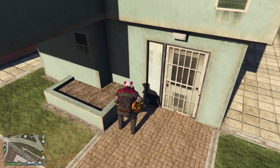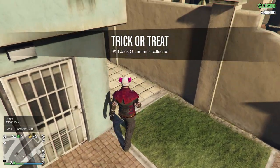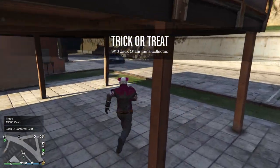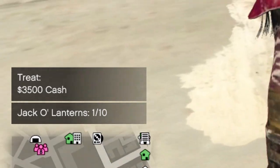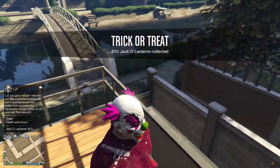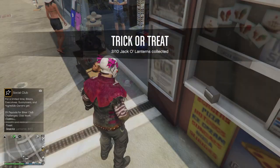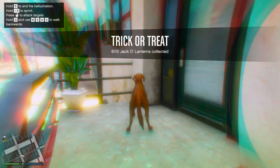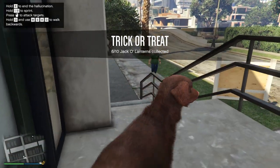Each jack o' lantern can give you either a trick or a treat, and it's actually really cool to see. If you receive a treat, which is the best one to get, you can receive the following rewards: between 2500 RP and 5000 dollars, or 1000 RP, health and armour which will fully regenerate your health bar to 100% and your armour bar by 100%, a snack which will slightly increase your health, and lastly a peyote plant which can give you a random peyote plant animal for you to become for around a minute or so.